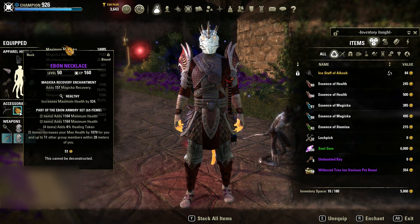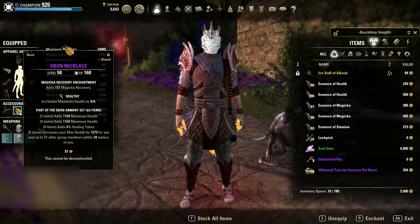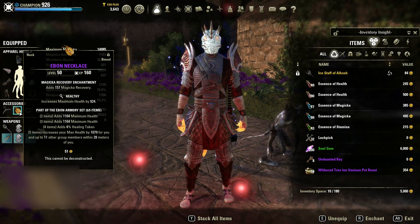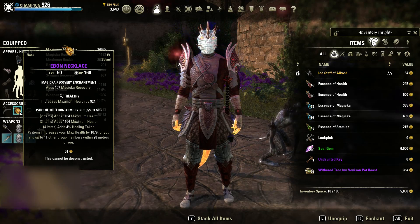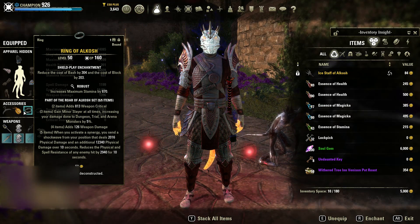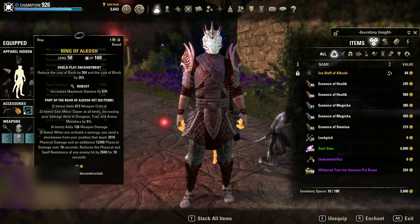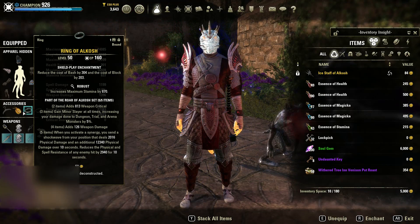Moving on to the jewellery, Magicka recovery is always good for tanks as having more Magicka allows us to cast more self-shields, more group support abilities, and Sorcerers also have the added benefit of being able to turn Magicka into stamina, so Magicka recovery is good for that as well. Moving on to shield play enchantments, once again similar to sturdy, this is helpful because it reduces the cost of our bash and block, which enables us to have fewer stamina resource issues.